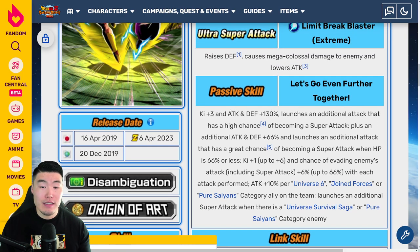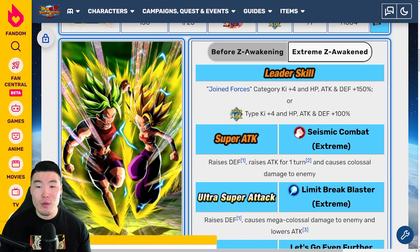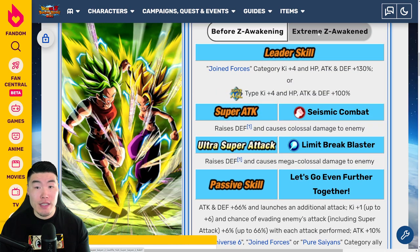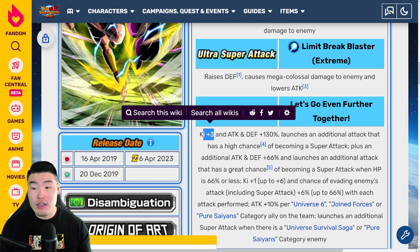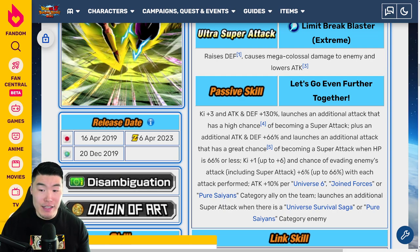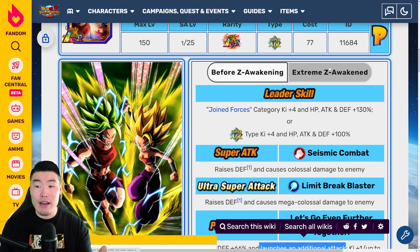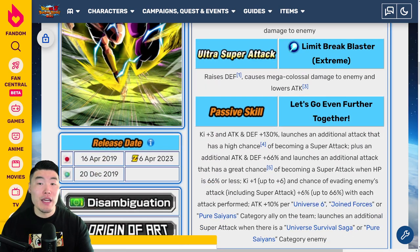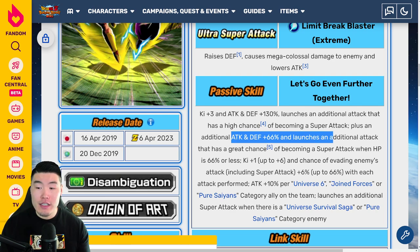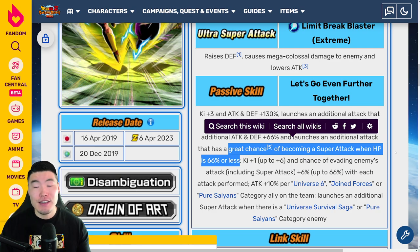The new passive is Ki+3 and attack and defense plus 130% — before it was just attack and defense plus 66%, so now we're getting an additional 64% attack and defense. The additional Ki will make it easier to launch 18-Ki supers. And it launches an additional attack that has a high chance of becoming a super attack. Plus an additional attack and defense plus 66%, and launches an additional attack that has a great chance of becoming a super attack when HP is 66% or less.